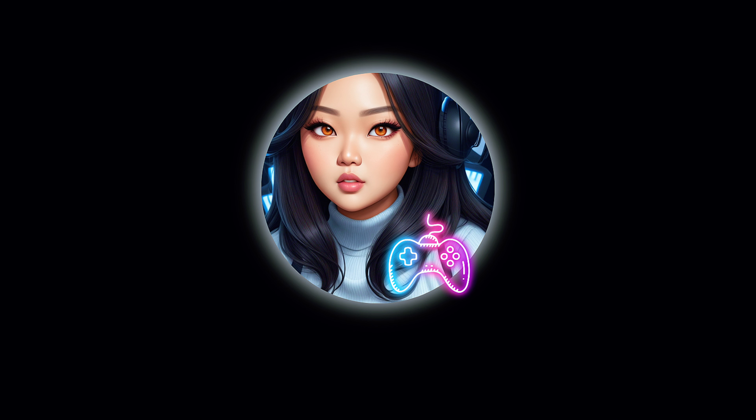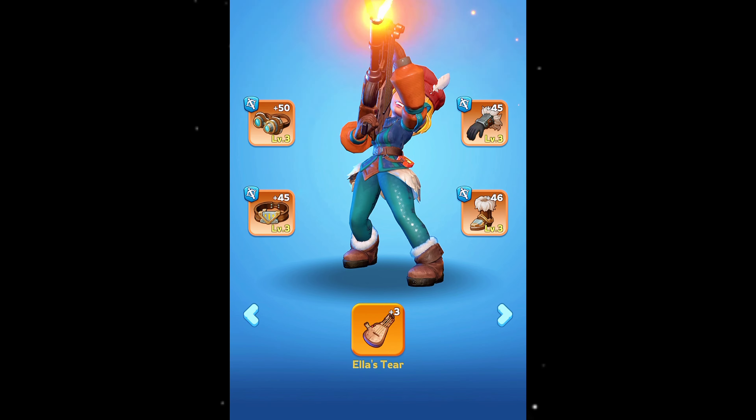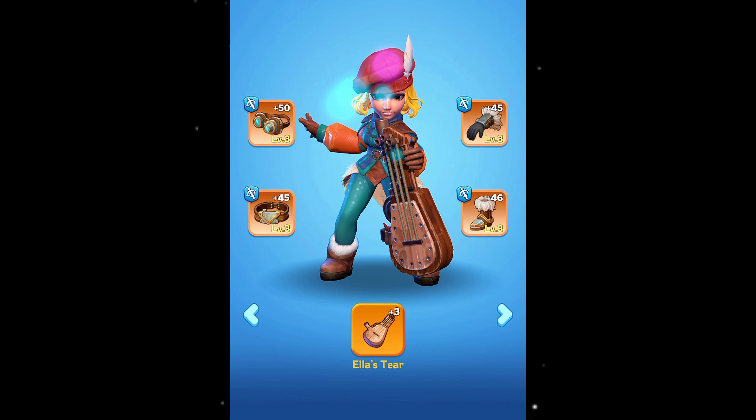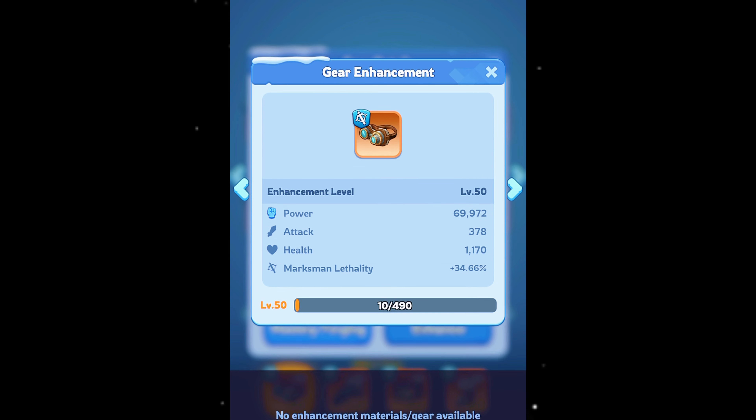Hey my survivors, buckle up for a blizzard of epic gear tips in Whiteout Survival. Forget flimsy furs and scavenged scraps — we're about to transform your heroes into ice-smashing, wasteland-dominating machines. But before you go equipping random popsicle sticks as weapons, let's dive in.